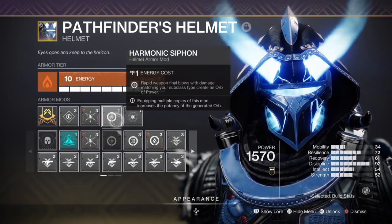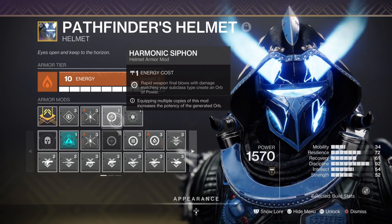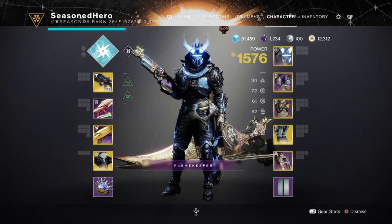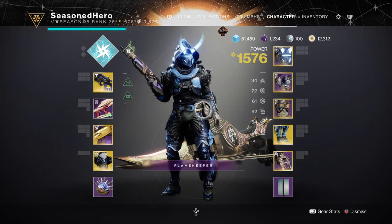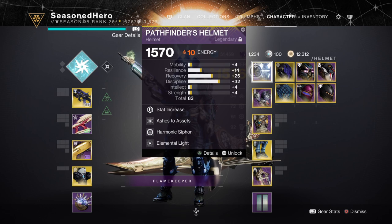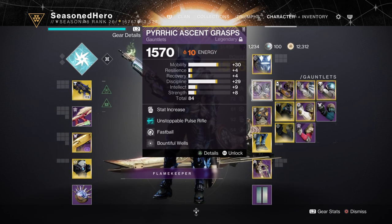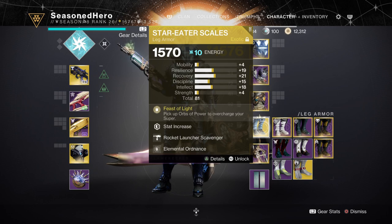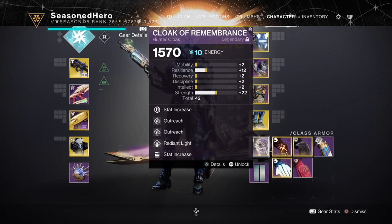Leftover mods include Harmonic Siphon for creating orbs of power via matching element kills and Rocket Scavenger for increased rocket reserves. For our head slot we have Resilience, Ashes to Assets, Harmonic Siphon, and Elemental Light. Arms have Discipline and Bountiful Wells. Chest has Discipline, Thermal Shot Plating, Concussive Dampener, and Font of Wisdom. Legs have Resilience, Rocket Scavenger, and Elemental Ordnance. Class item has Resilience, Outreach x2, and Radiant Light.